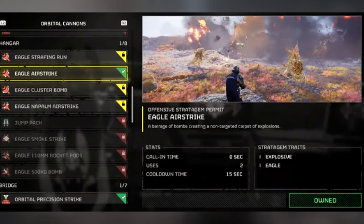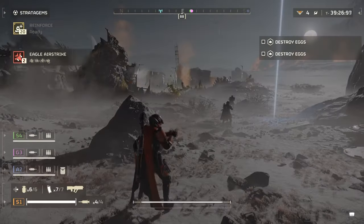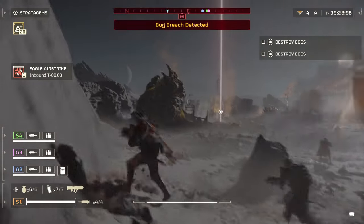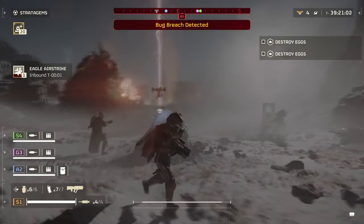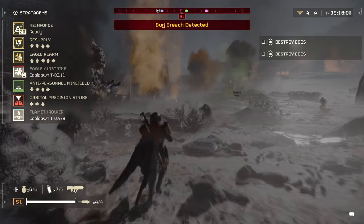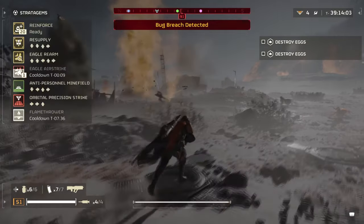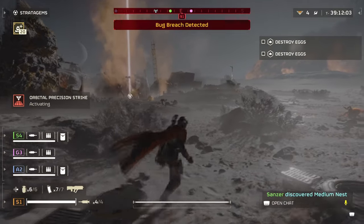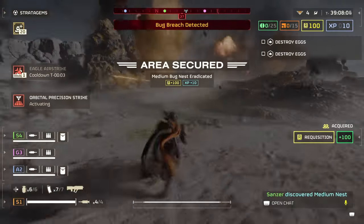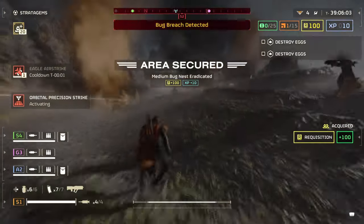Lastly, the Eagle Airstrike is one of the best early investments you can make in Helldivers 2. It comes with two charges and lets you summon essentially a bomb run. These bombs rocket across the ground and affect a massive area — it can kill a ton of bugs in a single shot and close multiple tunnels as well. What makes the Eagle Airstrike so good is that after you activate it, it takes mere seconds for the plane to arrive and drop bombs, making it very easy to react to unexpected enemy movements and take out quicker targets.